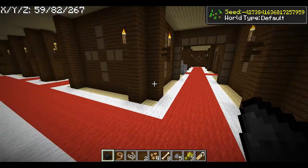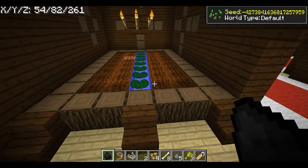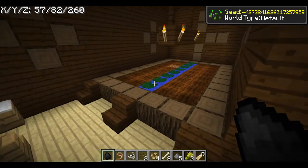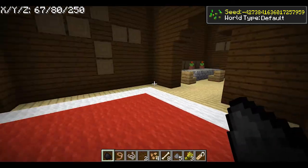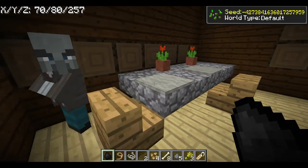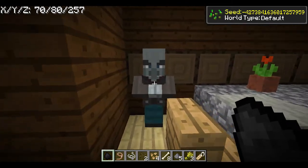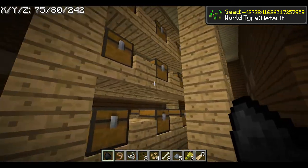Around the corner there's what was once a crop farm — now nothing; it looks like it despawned, which sometimes happens. Over here you've got a lovely little area with a dining table and an evoker — or illager — I never remember which one you are, but you're something scary and horrible with an axe.